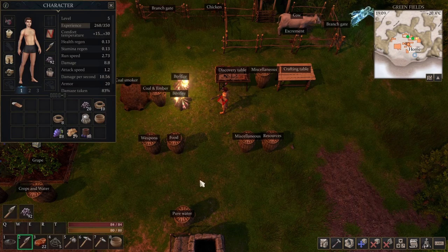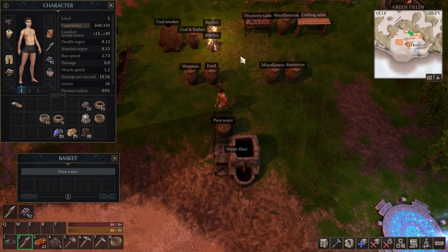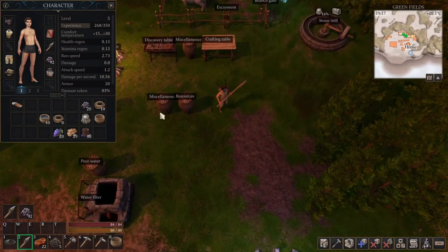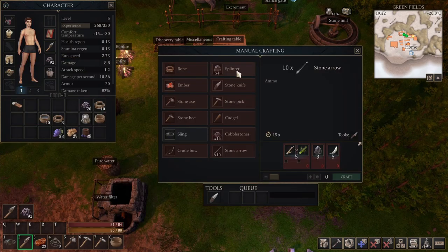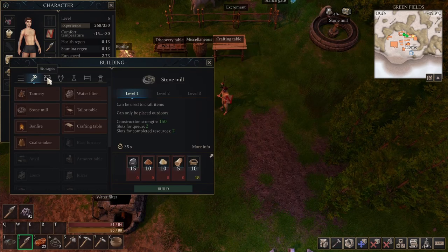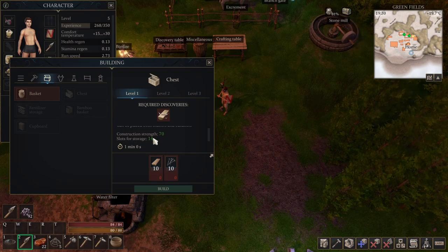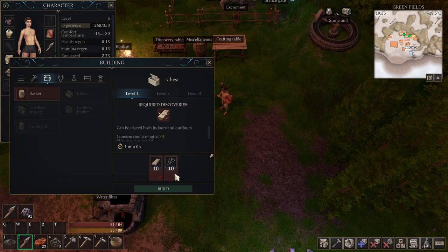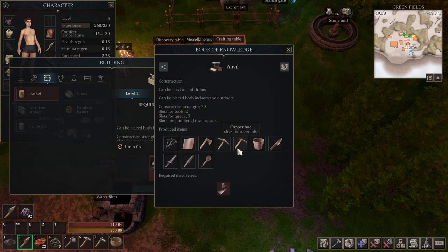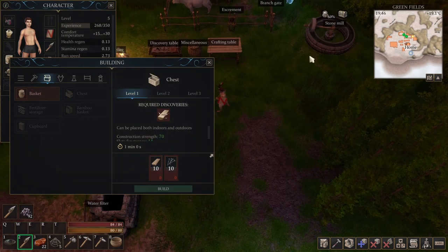We have one flour. I wonder how much I need to make bread — looks like two flour and pure water. Not a problem, I do have pure water. I've got so much stuff now. If I want new storage, the chest has 14 slots versus the basket's seven, but the chest requires nails, and nails require an anvil, and the anvil requires a blacksmith, and the blacksmith requires copper sheets — so making copper is our main goal.